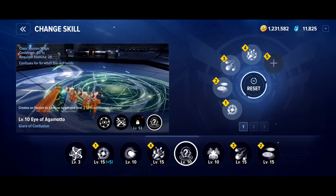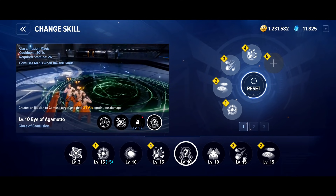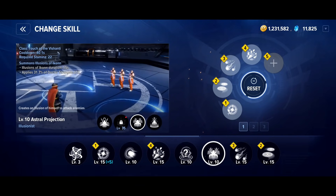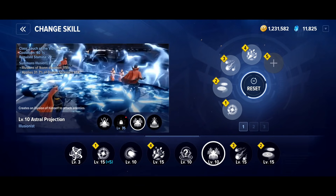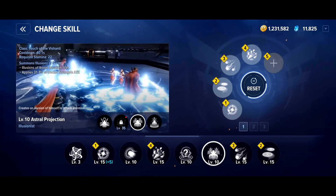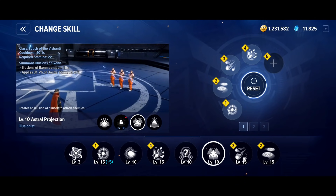You've then got a pretty fun Confuse ability — Illusion Magic. The cooldown is on the longer side but the Confuse is nice for giving you a little bit of breathing space. We then have a Summon. It doesn't do a great deal of damage, but it's a Touch of the Vishanti class skill, and that's going to be important when we talk about specialisations — so just bear that in mind.